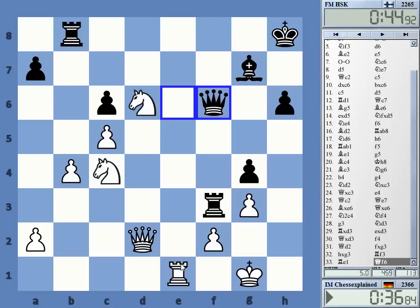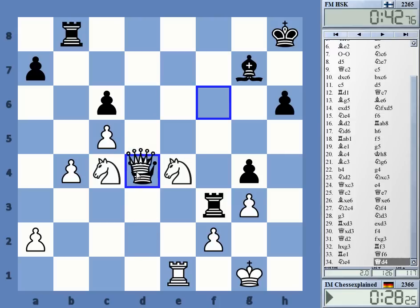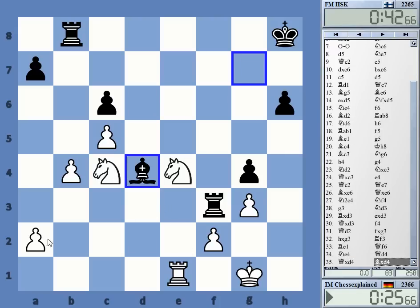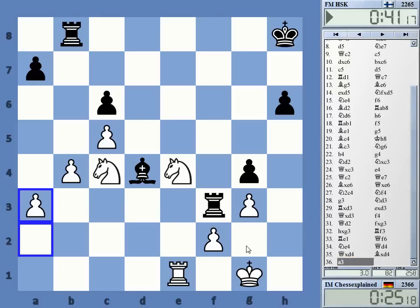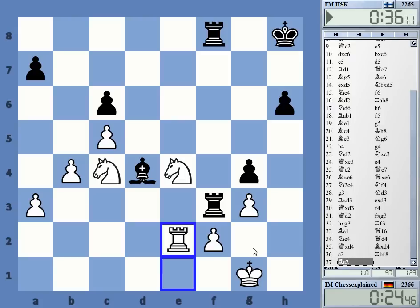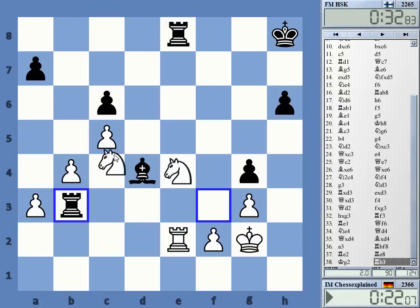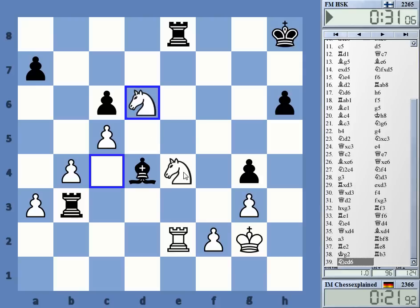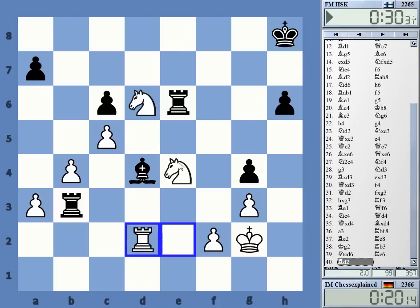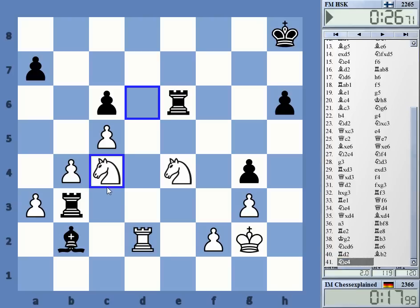Something to c3 maybe coming. Oh, rook f8. Yeah, the queen trade is debatable — probably this was a good idea, probably it wasn't. I can take e4 now.